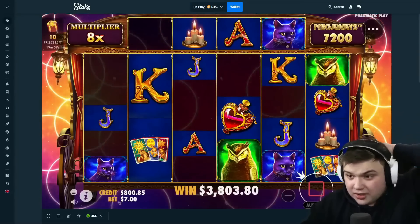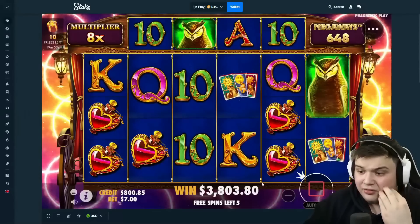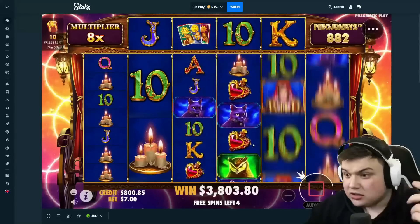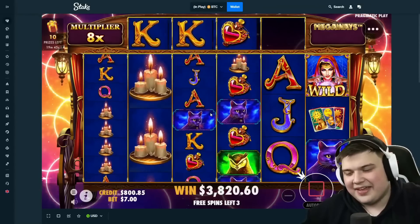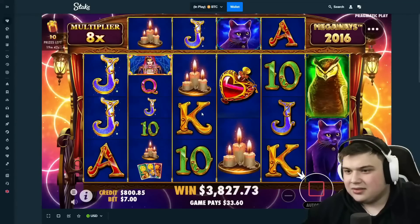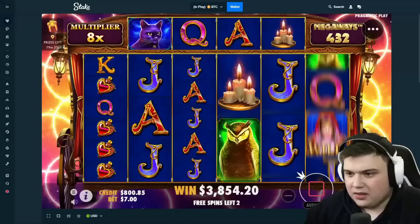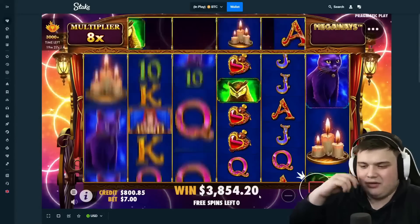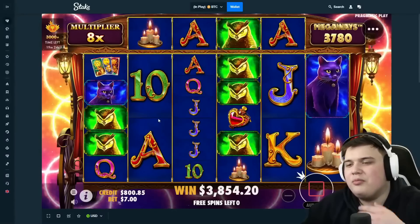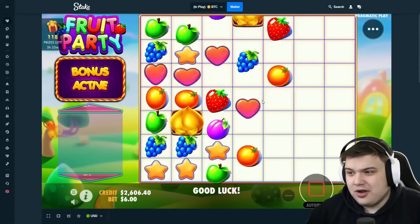Another 200 with queens — bro, there are so many cards on the board. Please one more hit — the candles, the candles! The wilds do make it pay a lot more. Two spins left — can we get another hit? The owls! Oh my god, that's pretty solid. Already up!